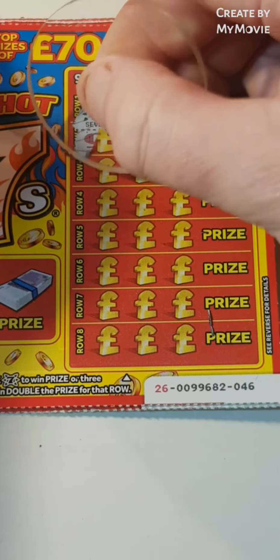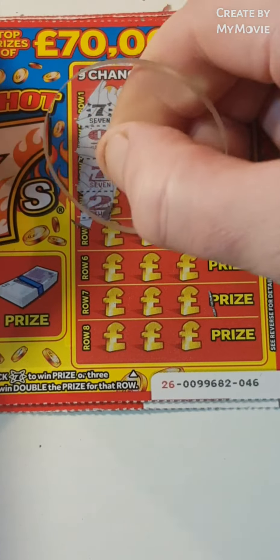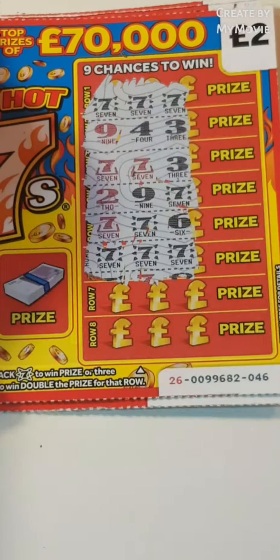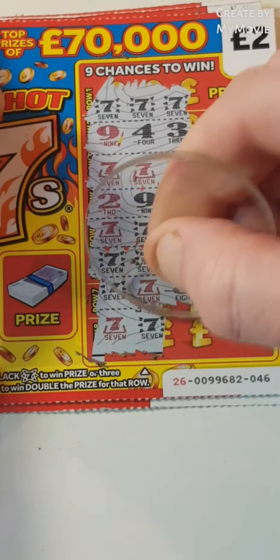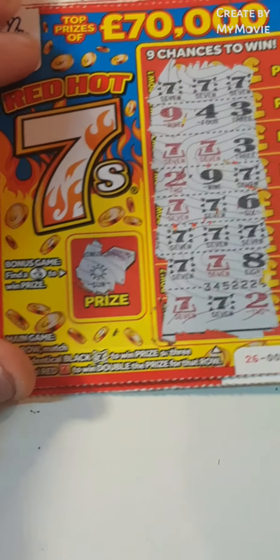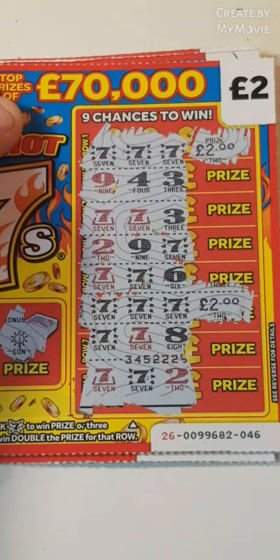And we have a winner! Can we find another red seven? Nope, it's a black three. And we have some more sevens — nothing there. So we have a win there and a win there. Can we find fingers to go with that? Nope, we have the sunshine. So what did we get back? We have a two and a two — so that's four pounds back so far.